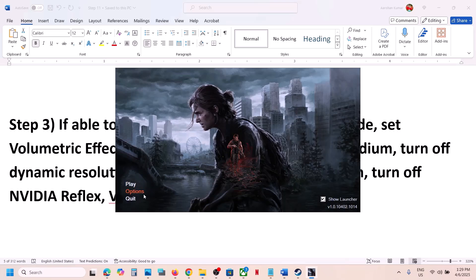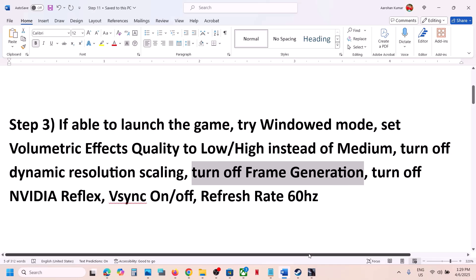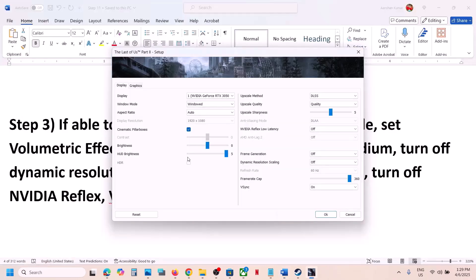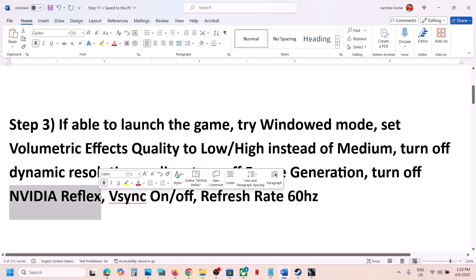Still not working? Turn off Dynamic Resolution Scaling — this has also worked for many players. Here you can see Dynamic Resolution Scaling; for many users it was set to 144 or 60. If it's set to 144, try 60, 30, or simply turn it off and check. To turn off Frame Generation, find the option and if it is enabled turn it off and check.